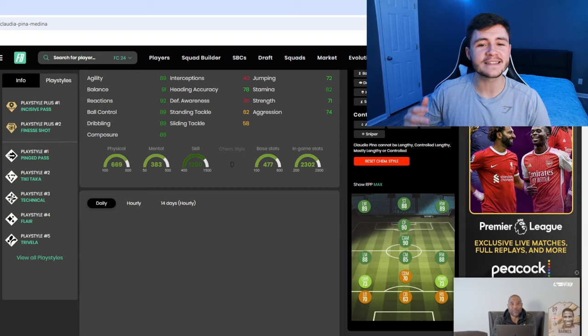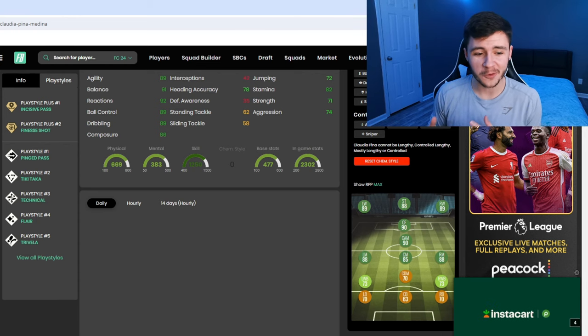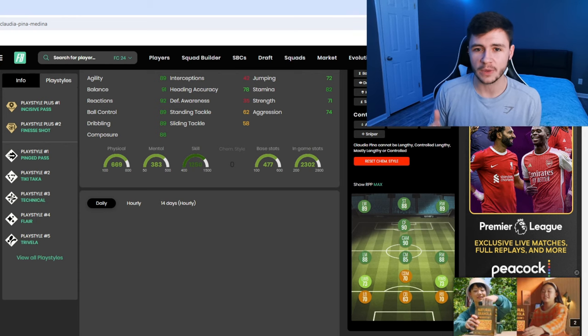If we jump on over to Footbend, we can see that Pina does have 7 different playstyles. She has a double playstyle plus: incisive pass and finesse shot. She also has the pinged pass, tiki-taka, technical flare, and trivella. So a lot of really solid playstyles for the card.